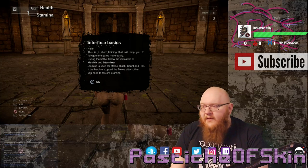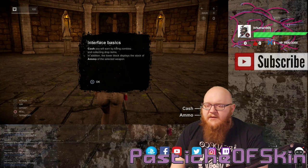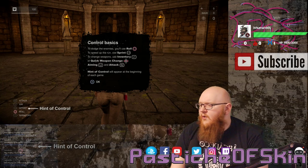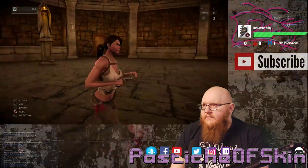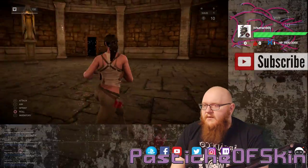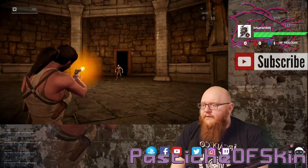Interface basics. That's a lot of text. Health and stamina, that's all I need to know about. Survive. Literally just transparent button prompts drawn on the screen. Change weapons, L1, quick change, aiming L2, R2. The way you're aiming changes as well — maybe switch to actually firing down the barrel. Oh, so floaty.